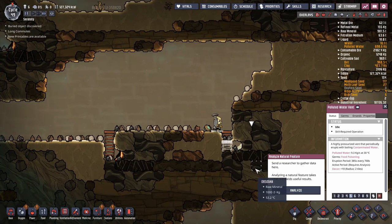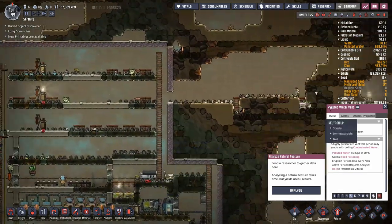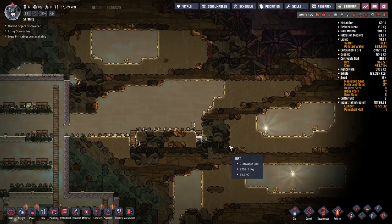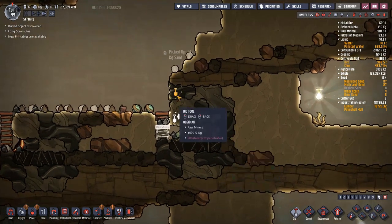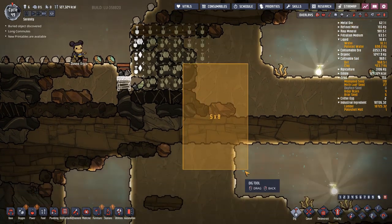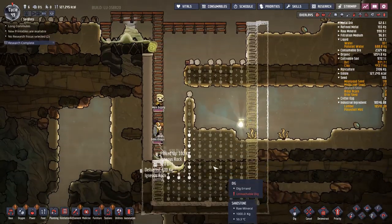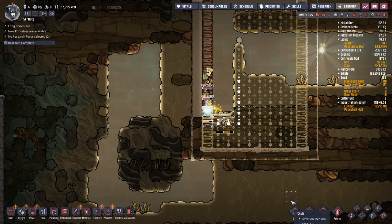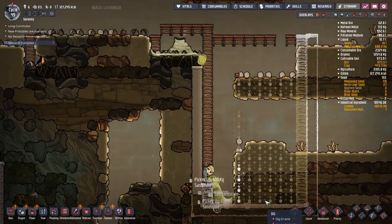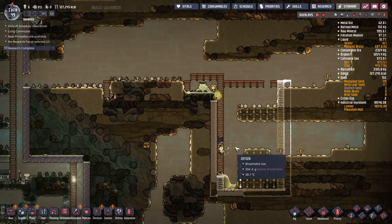Finally some not terrible luck — it's a polluted water vent, output temperature 30 degrees. However it will be full of food poisoning germs, so I might want to decontaminate it before use, though I think I can throw it directly into electrolyzers and that should be fine. This might actually solve a lot of problems. I'm going to crack this open right now — the sooner I can get my hands on this water the better. I'll build a big water tank down here to capture it.